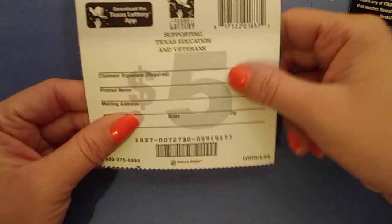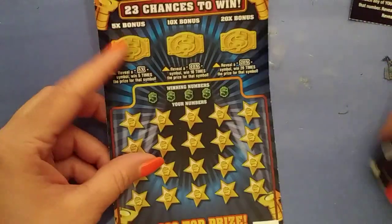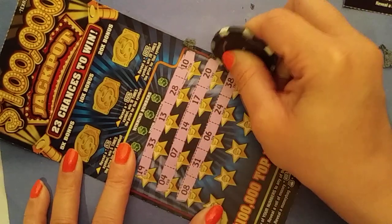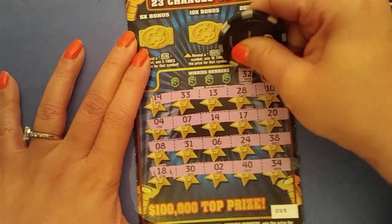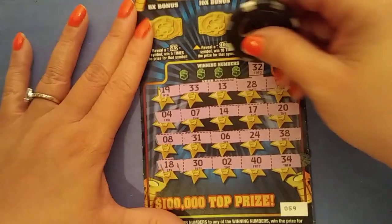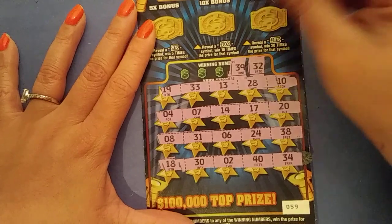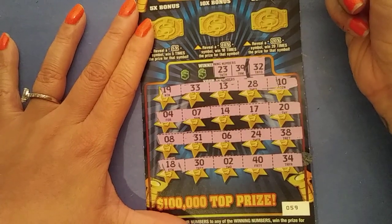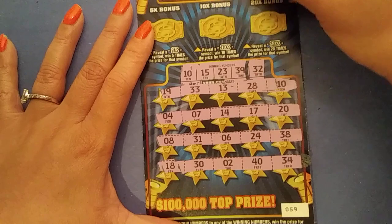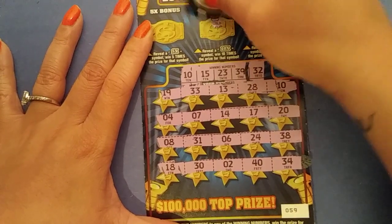On to ticket 59, 007, 27, 30. Let's go ahead and just symbol hold it. All right. 32, 33, 39, 23, 15, 10. Pineapple, pot of gold, necklace. All right, nothing there.